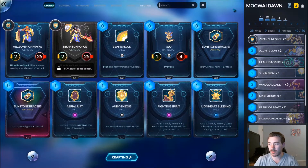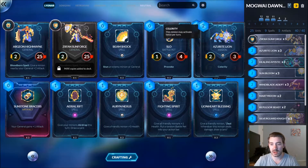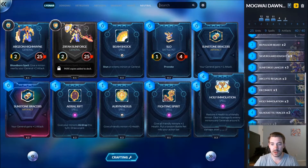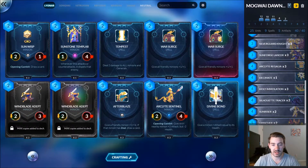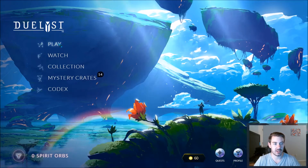Let me go over the deck pretty quick. I've realized that my explanations of the decks have been pretty long and I'm not sure if people prefer that — let me know in the comments if you want me to explain every single card or just go through quickly. So the quick rundown: three Azurite Lions, three Healing Mystics, three Sun Blooms, three Wind Blade Adepts, two Martyrdoms, two Repulsor Beasts, three Silver Guard Knights, three Sunforged Lancers, three Arclight Regalias, one Decimate, three Holy Emulations, two Silhouette Tracers, two Sunrisers, two Grinchers, two Ironcliff Guardians, and two Dawn's Eye. Notably missing from this list is Divine Bond.